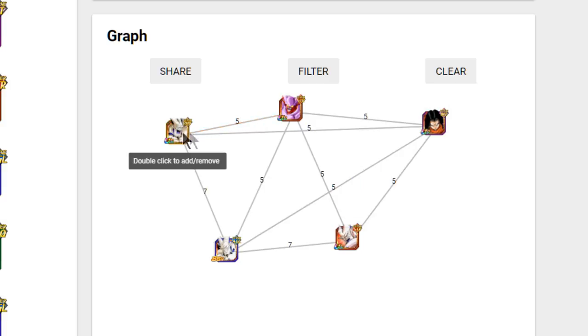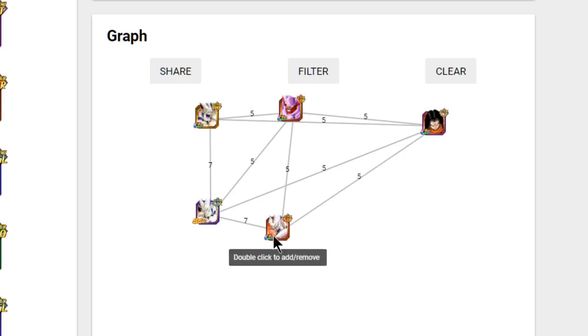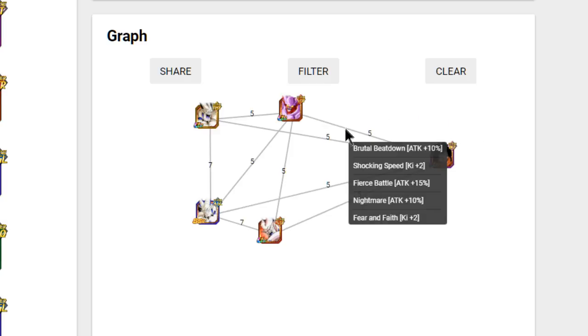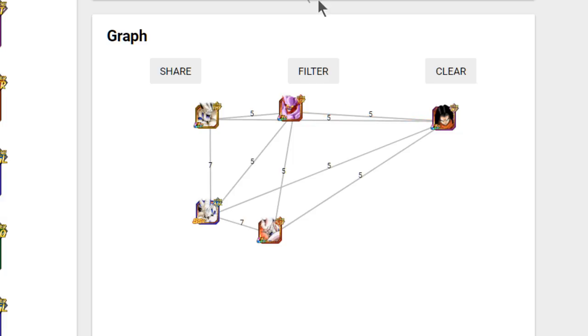These guys are phenomenal linking buddies. The other Omega Shenron also has five ki links — really nice setup. Essentially Janemba and Omega Shenron are best buddies. The other notable linking buddy is the INT Super Android 17, who also shares five link skills, giving four ki and a 20 to 35 attack buff — a really nice setup.